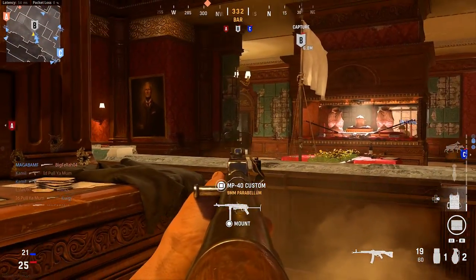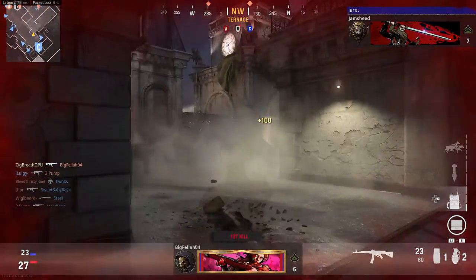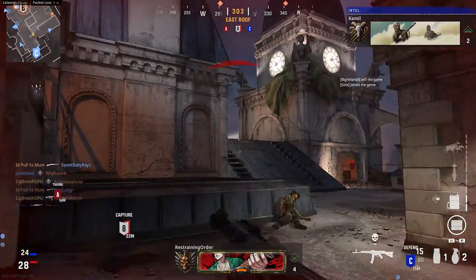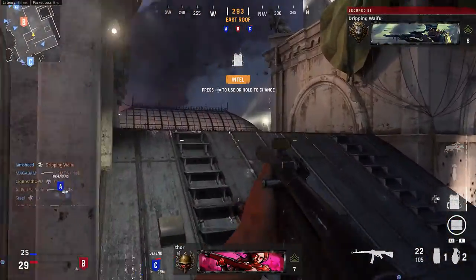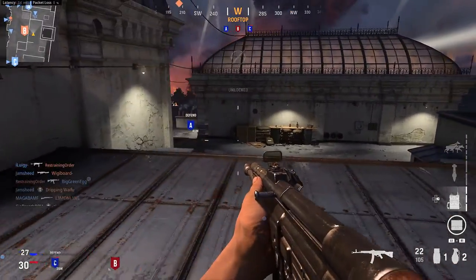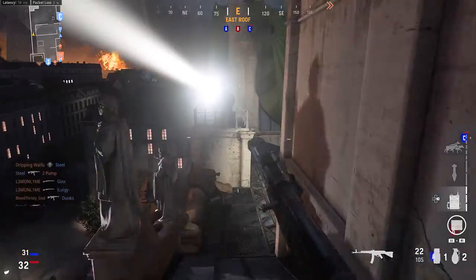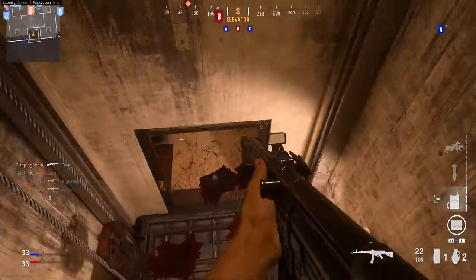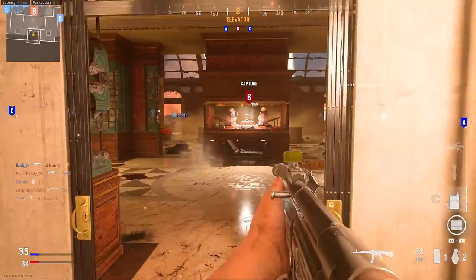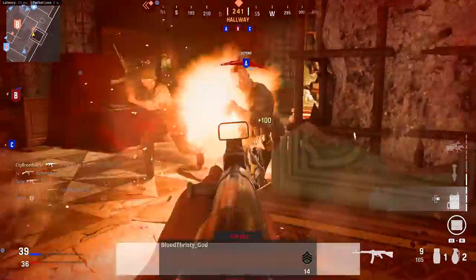They're taking Charlie. They're taking Baker. Double kill. Securing Abel. Baker is overrun. New intel, ready for report. Losing objective Charlie. We're dug in at Abel. We're in the lead. Closing with Baker. Bloodthirsty.